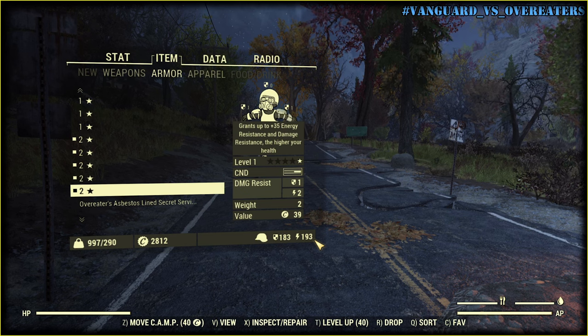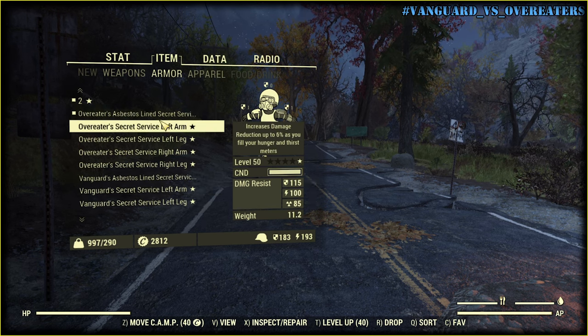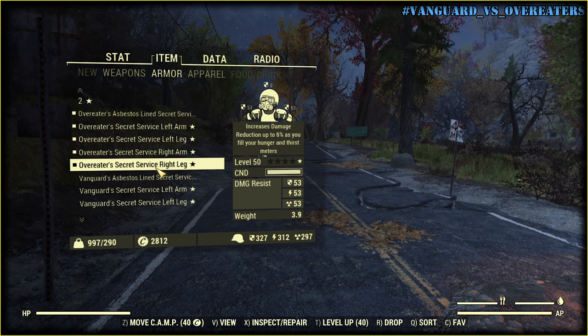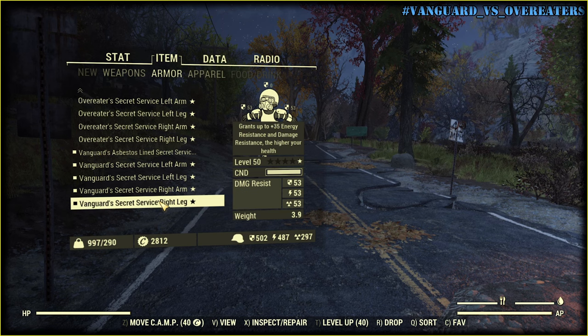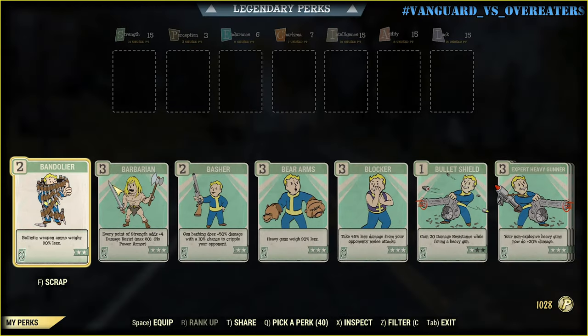Let's do the same but with Secret Service armor. First goes Overeaters: 222. And Vanguard gives us 502.